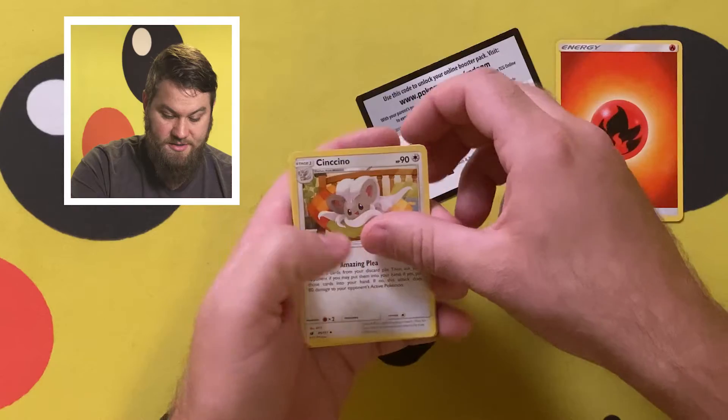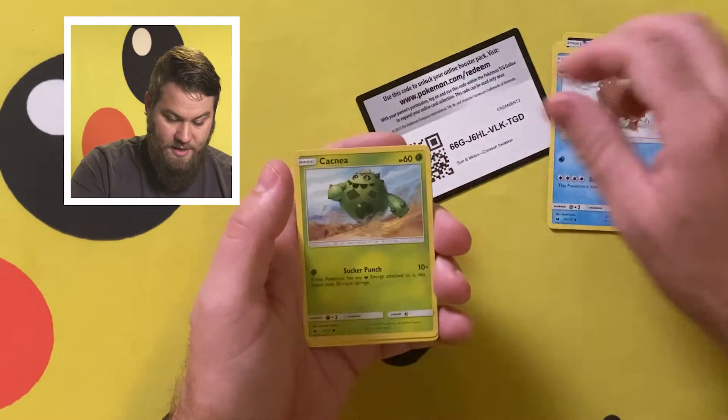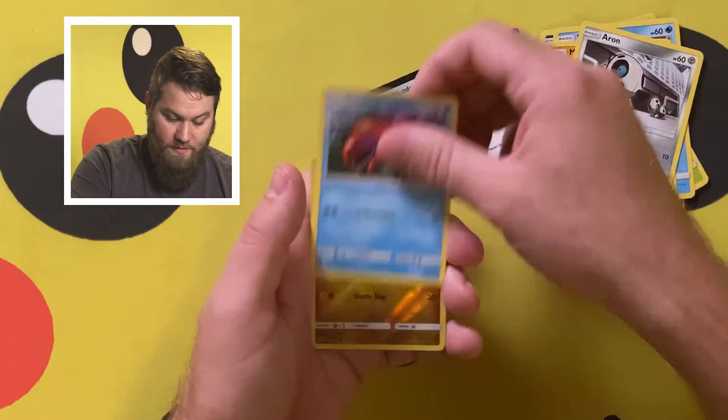Fire Energy. Cencino, Zuelis, Pelaswine, Cacnea, Swinub, Mankey, Aron, Corphish.